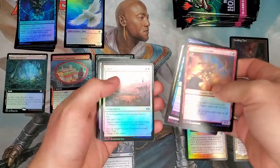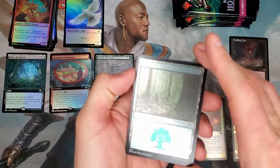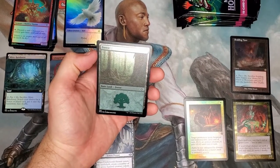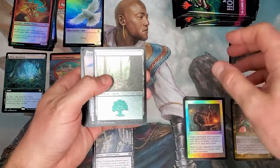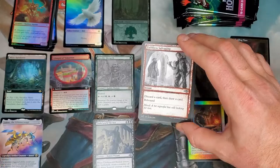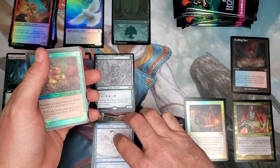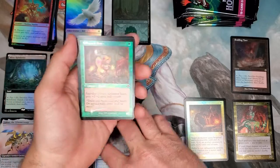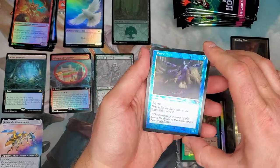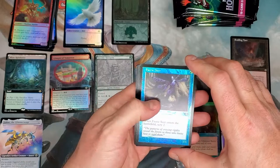Here we go into the commons again. Uncommons — nothing super exciting there. Got our first etched foil land, which is a nice little touch. I kind of do like the etched foil lands over just your standard foil lands — it's got a little bit of flair. Then we got our first extended art rare right there — not a fancy one. A sketched art card — Fractured Sanity. That's a dime a dozen unfortunately. We'll add that to that pile. And there's a Glimmer Baron, another dime a dozen retro foil. And a Fairy Sear — hard to read that one. The printing at the top is doubled over. It looks like a misprint slightly.